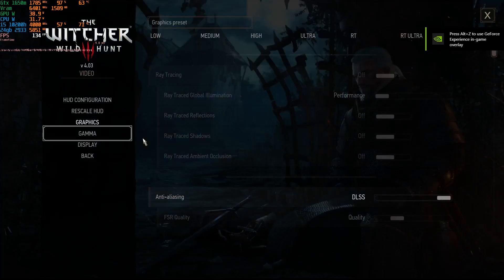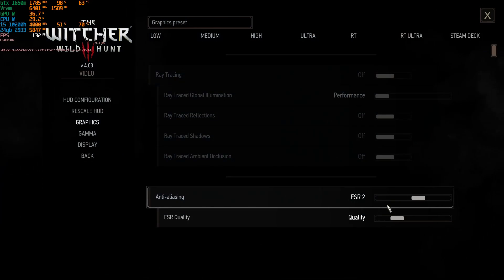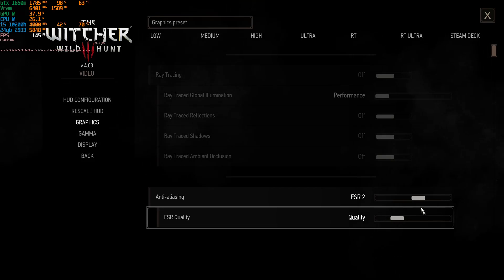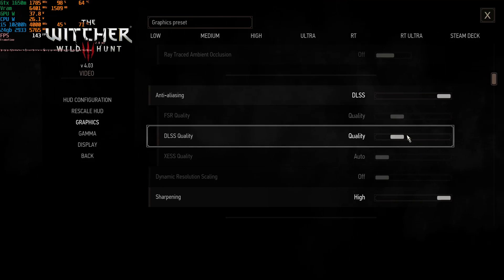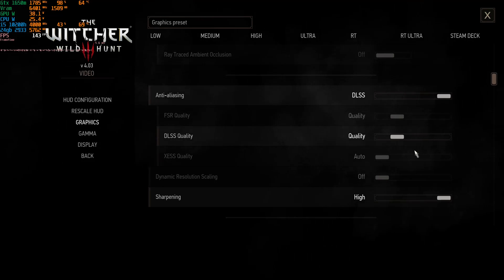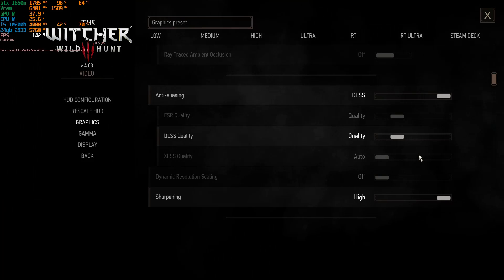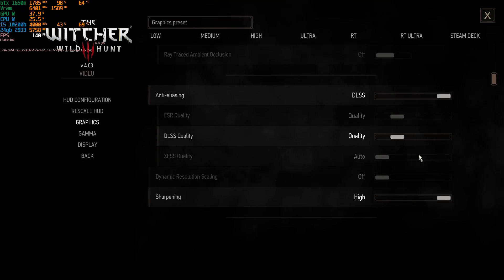Go to Options, go to Video, go to Graphics. To enable frame generation you need to set it to DLSS — on FSR 2 you're not going to get any frame generation. Then you can set it to quality, balanced, or performance — whichever suits you. Play around with the settings because it is a little bit ghosty. See if you can get the ghosting away. For the time being I'm going to look for the next game — thanks for watching, cheers!